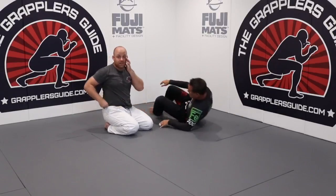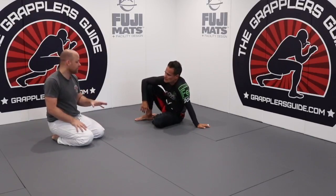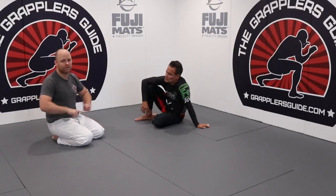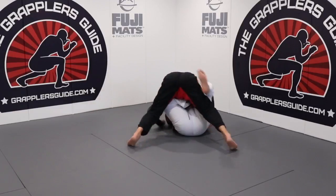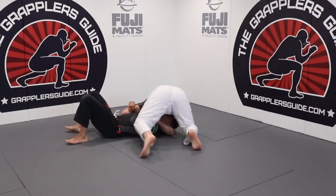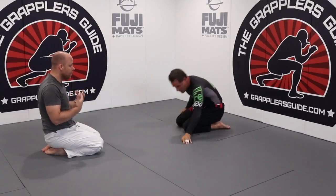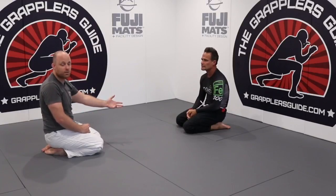I'm just rushing through these to focus on the concept — if the sweeps look sloppy, the concept is what matters. For example, I like to do guillotines without full guard, so I might have a guillotine on him like this and I'm having trouble finishing it. I'll take my hook and put it inside, then use that to kick him so I can get on top. Making him focused on defending the submission makes him less focused on defending the sweep.